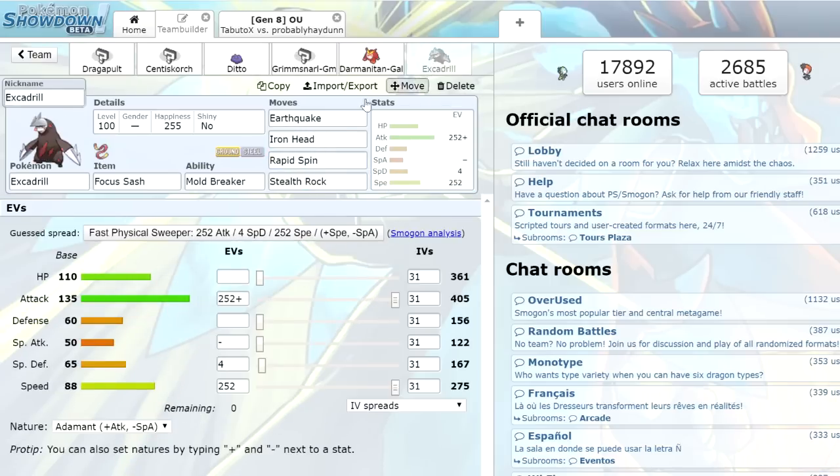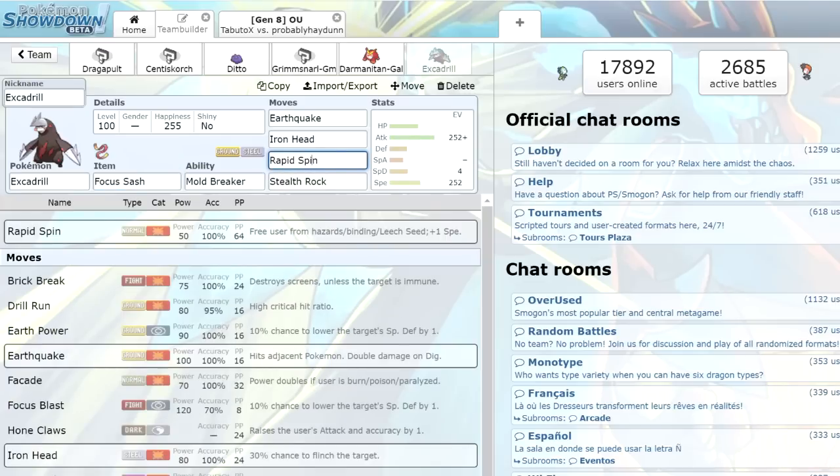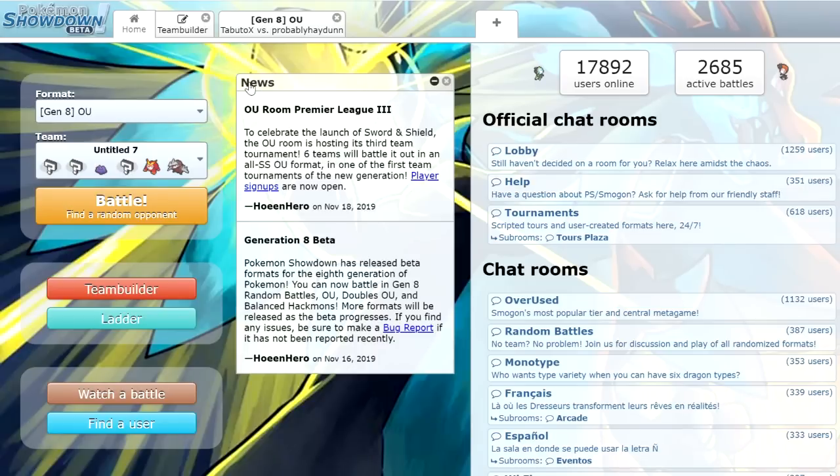Last but not least we have Excadrill. I needed a Stealth Rocker and also wanted a Rapid Spinner. With the Focus Sash we're able to guarantee Stealth Rock up turn one if we decide to lead with it. Rapid Spin also boosts your speed this generation, and then Earthquake and Iron Head for coverage. We're just going to be max Speed and Attack, and Excadrill is seeming to be a problem so far. Let's get right into it — we're going to get into some OU. First battle with this team, let's see how these bad boys do.